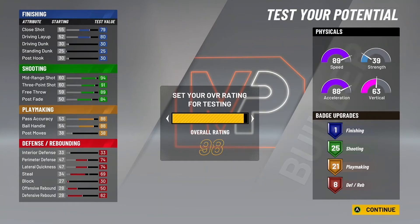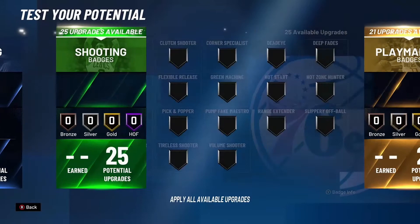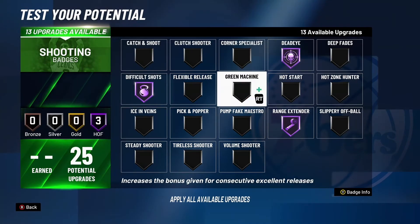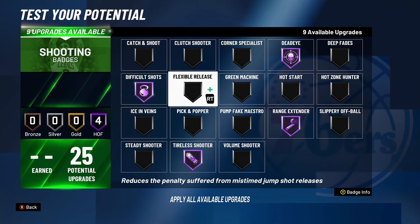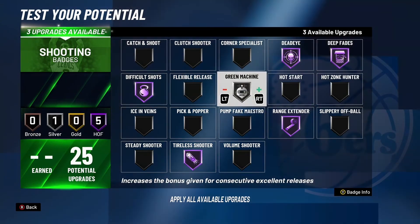Now I'm going to show you the badge layout. For finishing, acrobat. For shooting: Hall of Fame range extender, Hall of Fame dead eye, Hall of Fame difficult shots, Hall of Fame tireless shooter. That's all the required stuff. For preferences, I'm going to go Hall of Fame deep fades, silver green machine, and gold follow through — but do whatever you want.